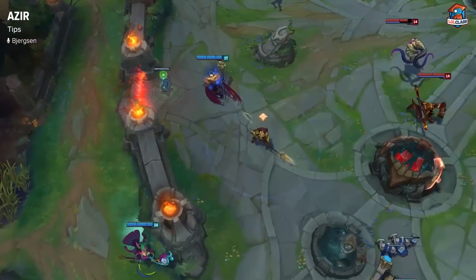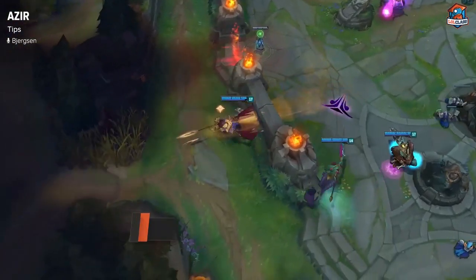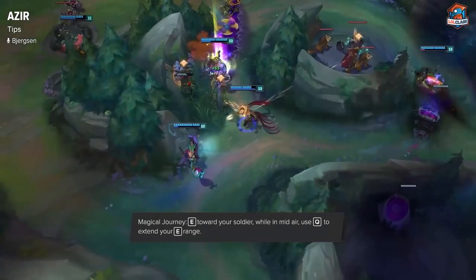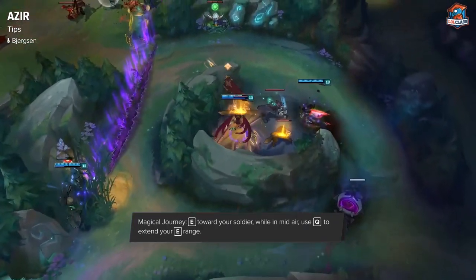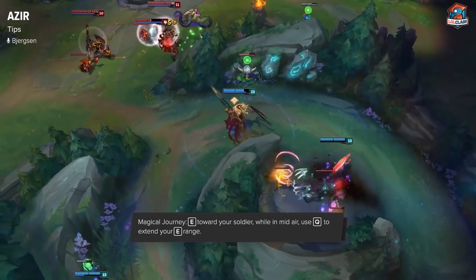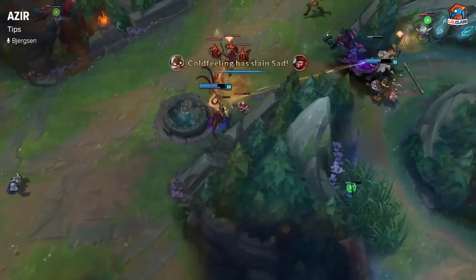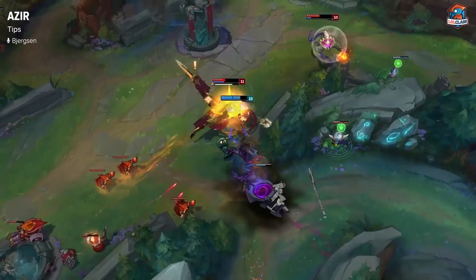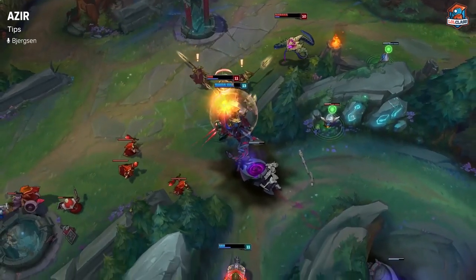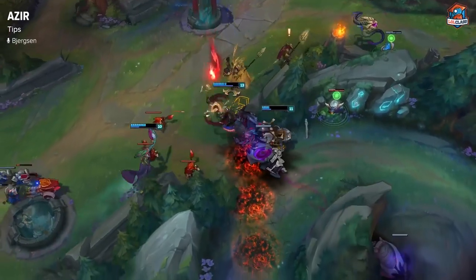One really good tip for Azir is what Reddit likes to call the Magical Journey. It's when you E towards your soldier, and as you're in the air, you use your Q to extend the range by a lot. It makes your dash a lot longer — it can make you dash over even multiple walls at some points in the jungle. And it's also really helpful for things like engaging and all-inning in lane, like I was saying earlier. It's something you have to master on Azir, and it can be hard to pull off, especially if you have higher ping. But just keep practicing at it — it's really what you need to be able to do when you play Azir.